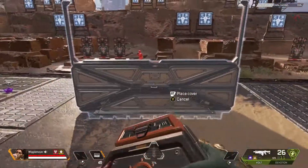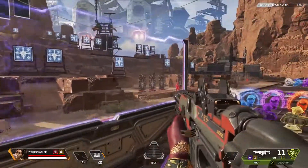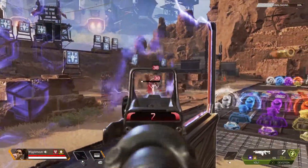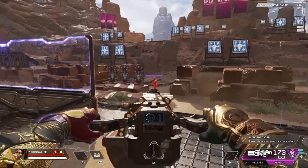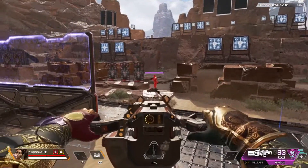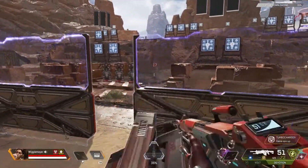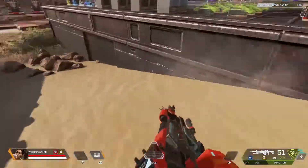Now trying out Rampart's abilities. The deployable cover takes a bit to deploy, but the damage output is insane. Is Rampart gonna be overpowered? She might need a nerf the second she drops. Her ultimate is almost ready — machine gun time. The damage is ridiculous. I'm putting a deployable cover right in front of the minigun to see how much difference it makes — oh my god.